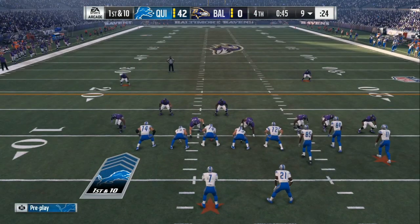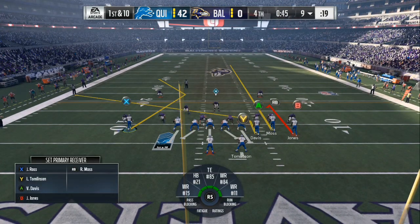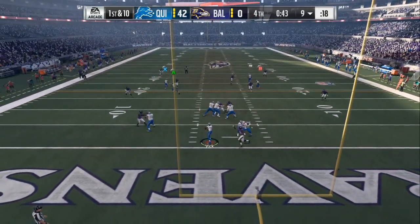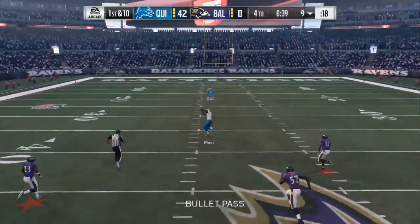You can see the play art right there — exactly what I do. Hitch the B route, streak the inside receiver. And the motion — every time the safeties are at least 10 to 12 yards deep, you always want to motion that guy in, unless you know for sure they are running a cover 3.